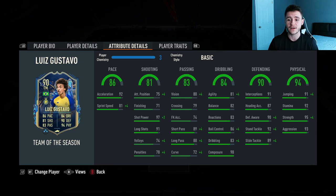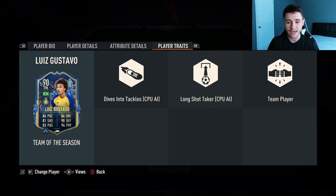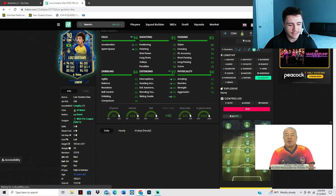He does have 91 interceptions with 92 stand tackle, 91 jumping, 92 stamina, 95 strength and 93 aggression. The card does also have a few added bonuses — he does have the dives into tackle, long shot taker and also team player traits.